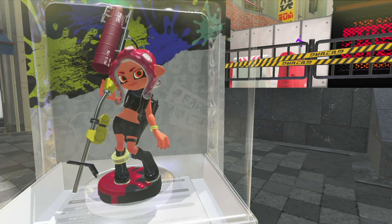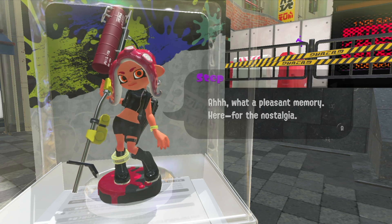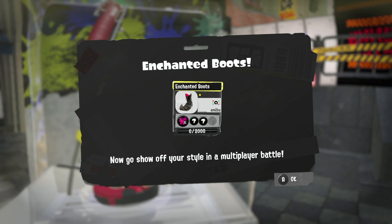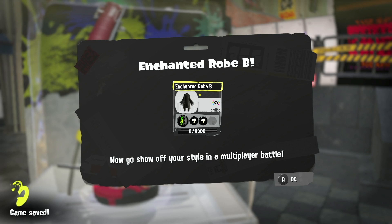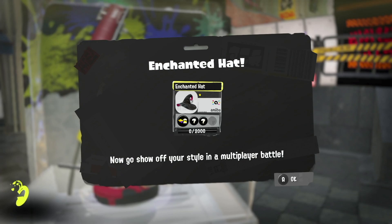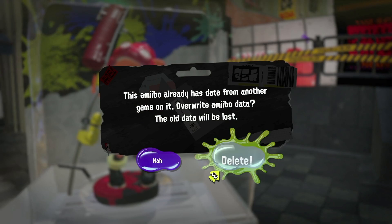We got some Enchanted Boots — interesting — I scanned her and I didn't have to re-scan to unlock stuff. We also got an Enchanted Robe — oh my gosh, that is beautiful! Enchanted Robe B, but I like the A one better. And the hat — the hat I saw when we were last on stream!